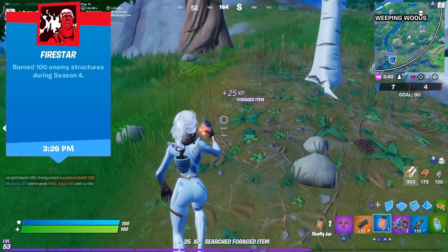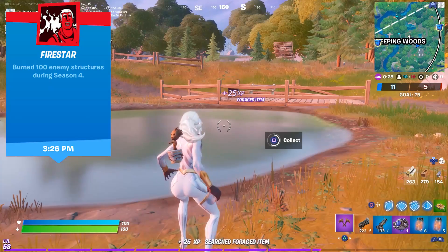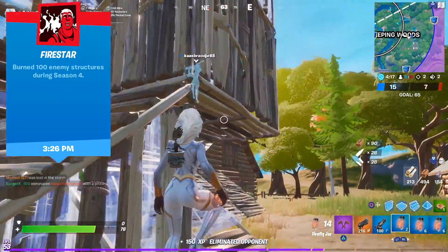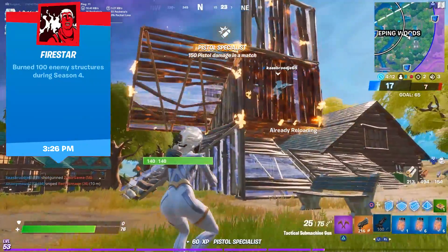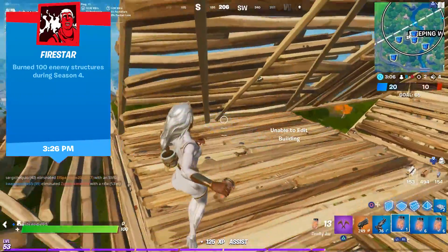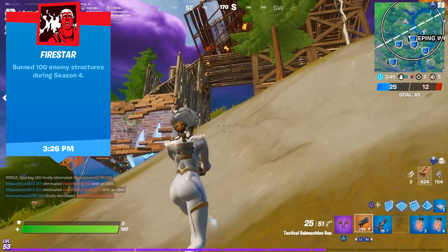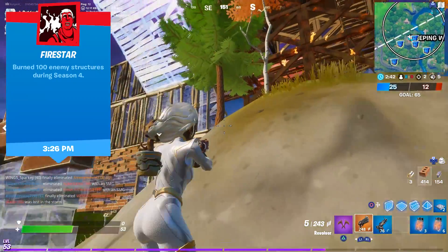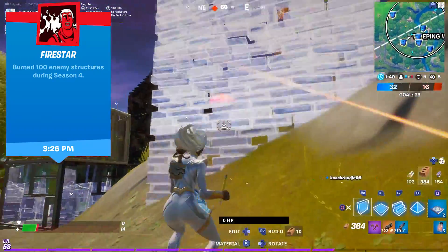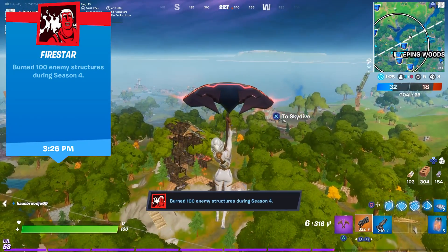And the most time-consuming legacy I've unlocked so far is the Firestar legacy. You need to burn 100 enemy structures during Season 4. I landed in Weeping Woods every Team Rumble game and collected up to 15 Firefly jars — they only spawn when it's dark, but almost every Rumble game started at the right moment of the day. When you've cleared the entire forest, go to where the fights are going on. Make sure you use it on enemy structures because your own or teammate structures don't count — and wooden buildings don't count either. They have to be destroyed by the fire, not just set on fire. I more or less gave up after 10 Rumble matches, but then all of a sudden I got the Firestar achievement. Good luck with it.